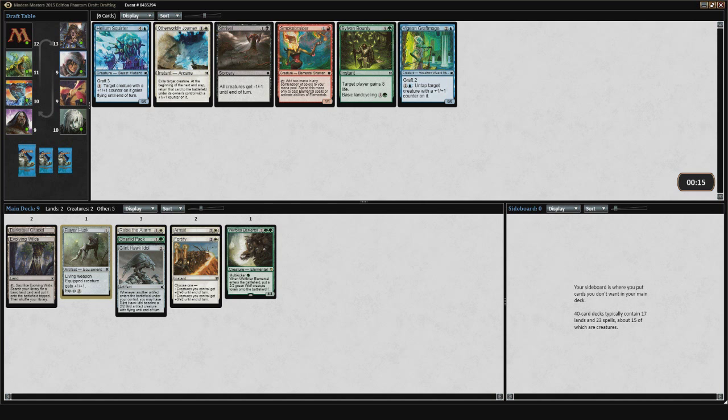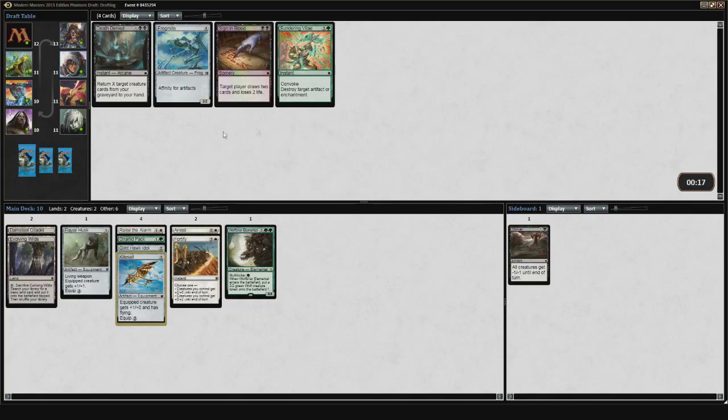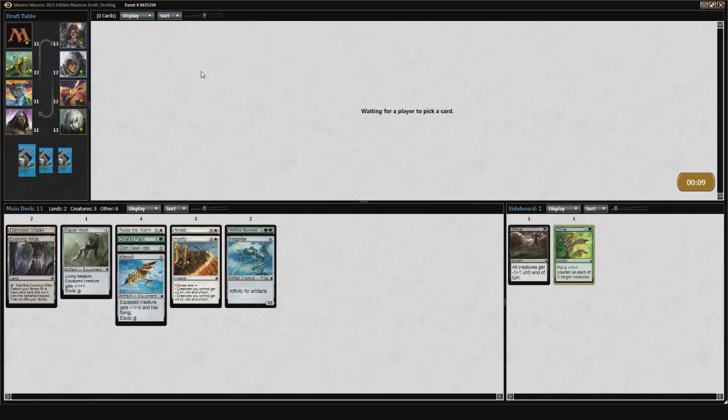There's nothing for the Affinity deck, and nothing really for either deck here. This is a little bit awkward — I'm definitely not in a good position right now. I'm going to take the Helium Squirter. I don't know why I'm going to take this Shrivel — in case I end up in the Green-White deck, I'd rather have fewer Shrivels out there. I could take a Kite Sail or a Mana Leak here. I think I'm just going to take a Kite Sail because it can reasonably go in any of the decks. Sundering Vitae or Frogmite — I'll just take a Frogmite and plan to move in on Affinity.